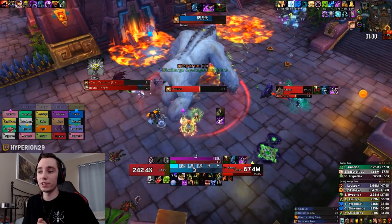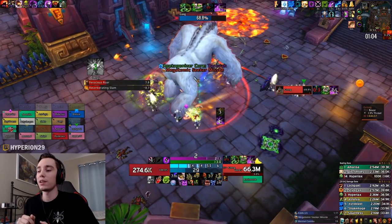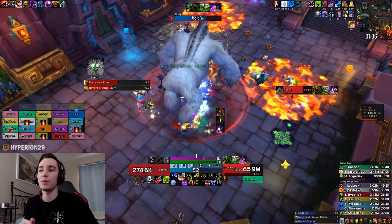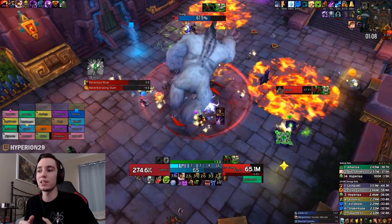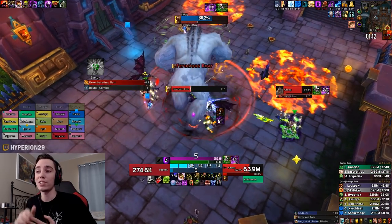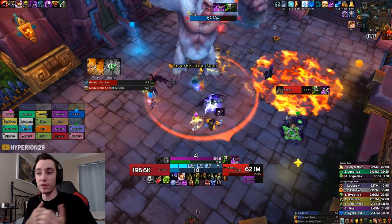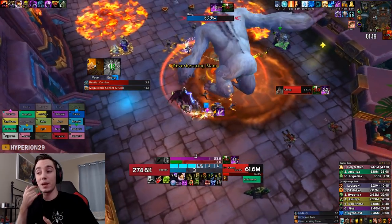Here we get our first Tantrum and you can see me AMS-ing. If you run Spell Eater and AMS these Tantrums, I believe you will mitigate two stacks, and if you run an AMS trait on your Azerite pieces you will actually mitigate three stacks of Tantrum. That's a lot of extra Runic Power you're gaining as well as preventing a lot of damage intake.